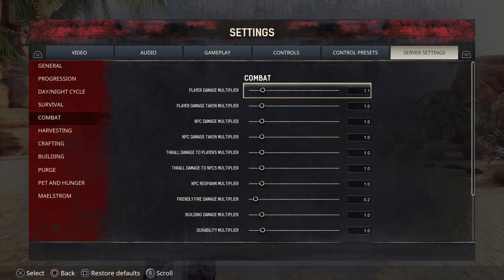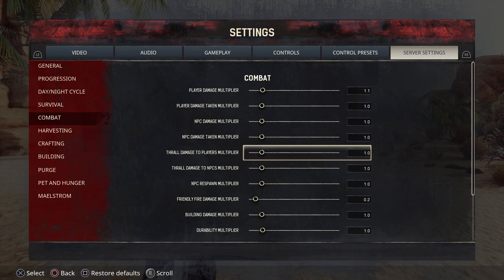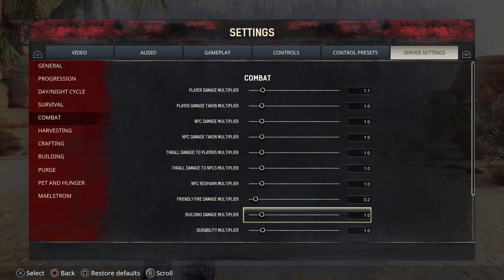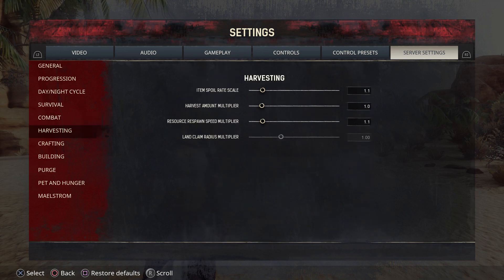Then we have Combat. This is the Player Damage Multiplier — if you want to cause more damage to your enemies, move it to the right; if you want less, move it to the left. This is the Player Damage Taken — if you want to take more damage, move it to the right; if you want to take less, move it to the left. You can do this with your NPCs and your thralls as well. You can also tweak your friendly fire damage. Then there's building damage, durability, and thrall wake-up time, which all pertain to servers. Then we get into Harvesting.